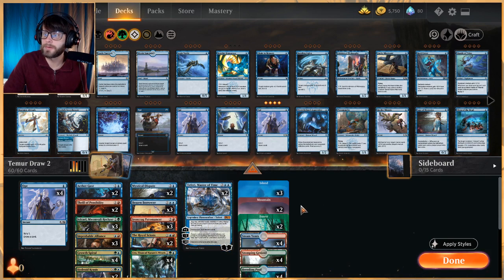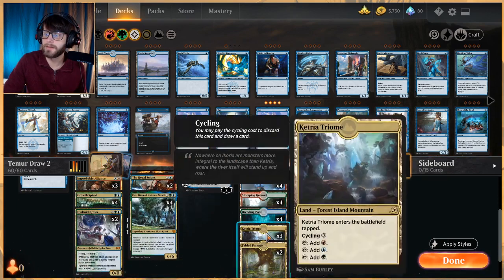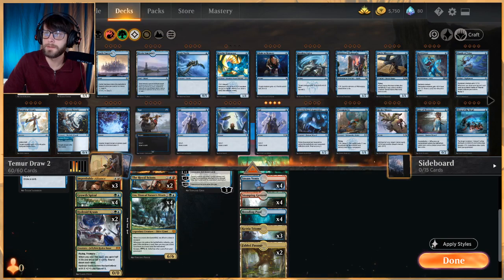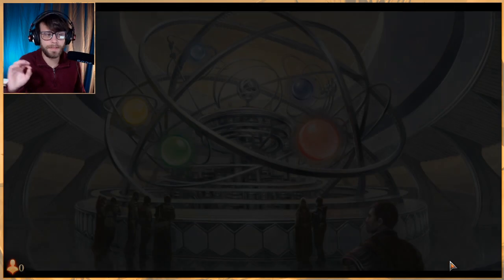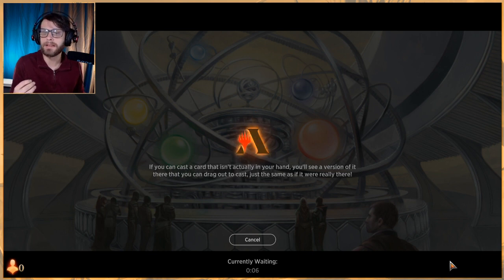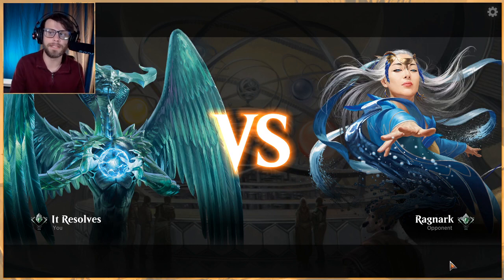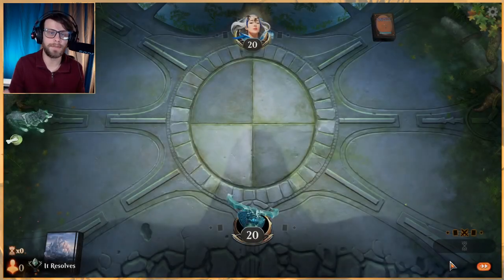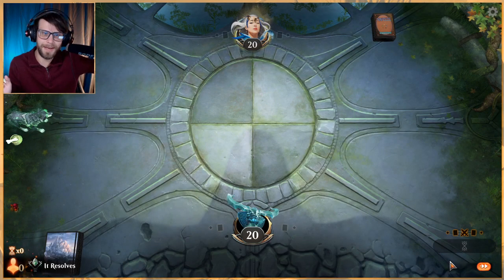We have 24 lands — a two-and-two basic split, the full gambit of shock lands, a few Ketria Triomes, and two Fabled Passage. That's the deck. I've playtested this a little bit and it certainly suffers in some areas we'll talk about, but I love the synergy — incorporating ramp elements to take advantage of that extra draw.